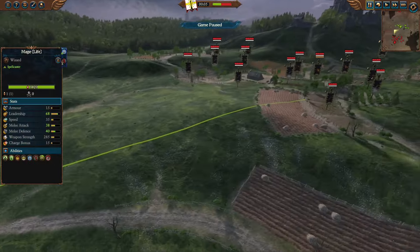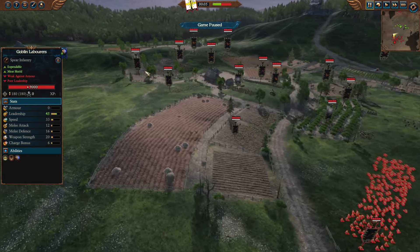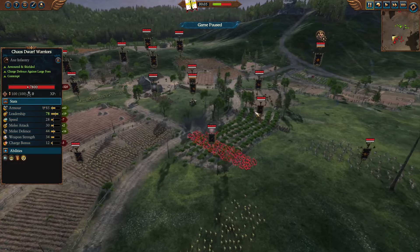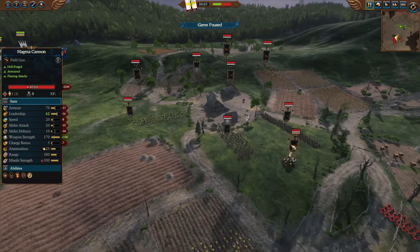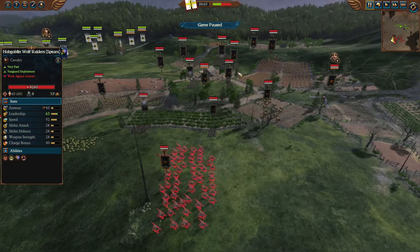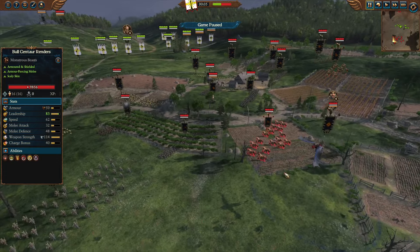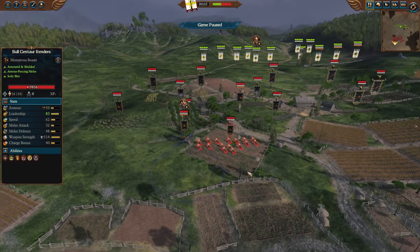On the other side of the battlefield, the Chaos Dwarfs — a lot of chaff in the frontline there. Goblin laborers backed up by some Hobgoblin Cutthroats, and further back, the Chaos Dwarf warriors as the backbone of infantry, guarding the Magma Cannon. For mobility, some Hobgoblin Wolf Raiders with spears, and the Bull Centaurs — the regular ones, so no anti-large, just armor piercing plus shields.